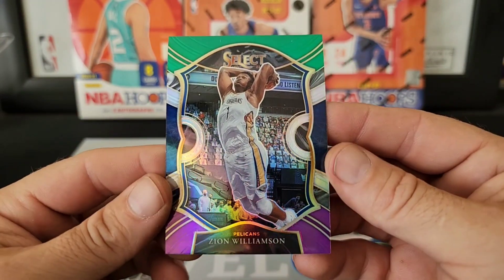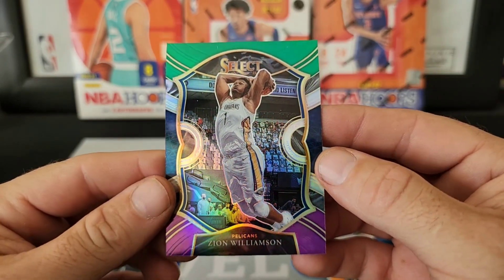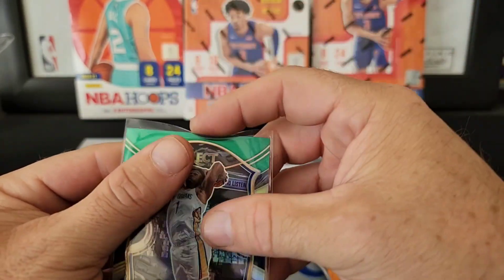Zion Williamson green, white, and purple — look at that! Sweet, we will take that. This year we're gonna rip through packs a little bit quicker.